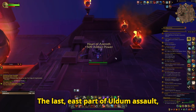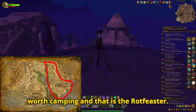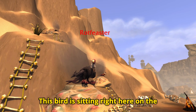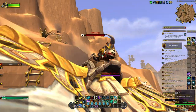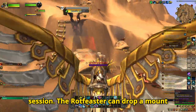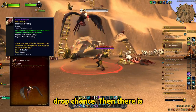The last east part of Uldum Assault, the Amethet Assault, has just one rare worth camping, and that is the Rotfeaster. This bird is sitting right here on the map and won't move a muscle, unless you decide to disturb his sitting session. The Rotfeaster can drop a mount called Waste Marauder at around 3% drop chance.